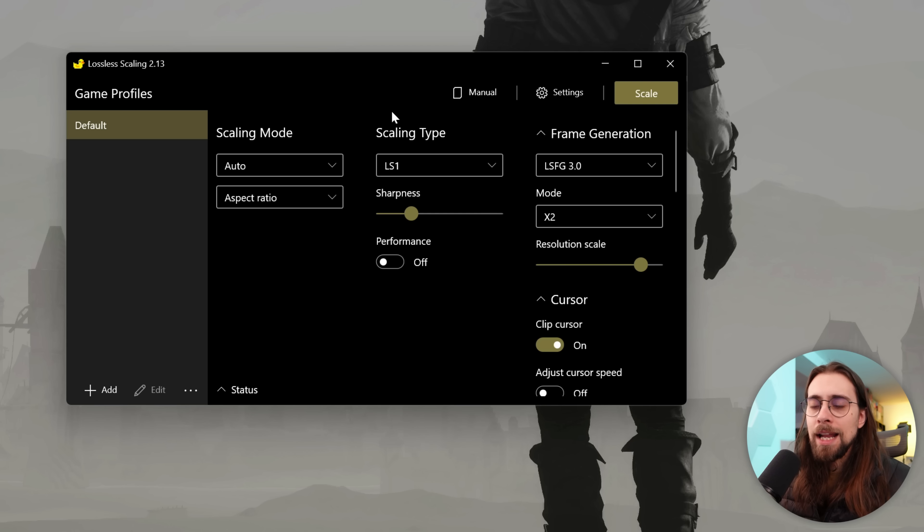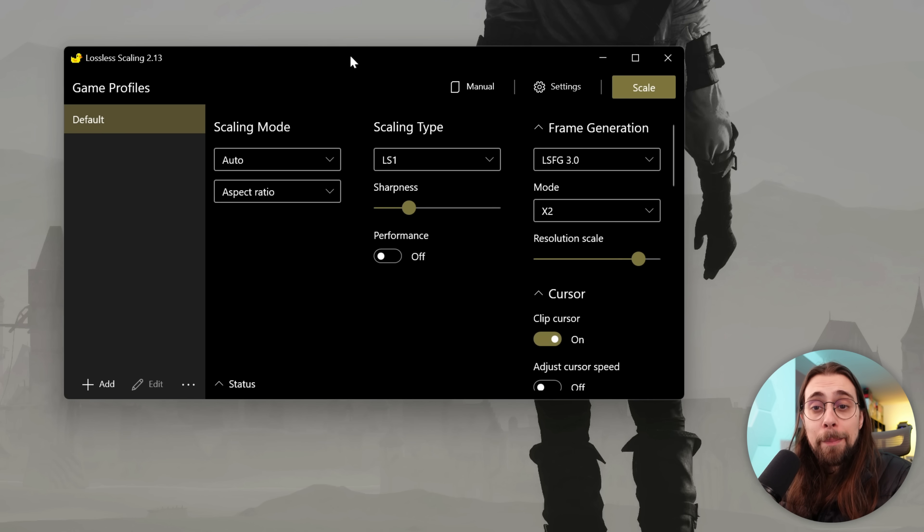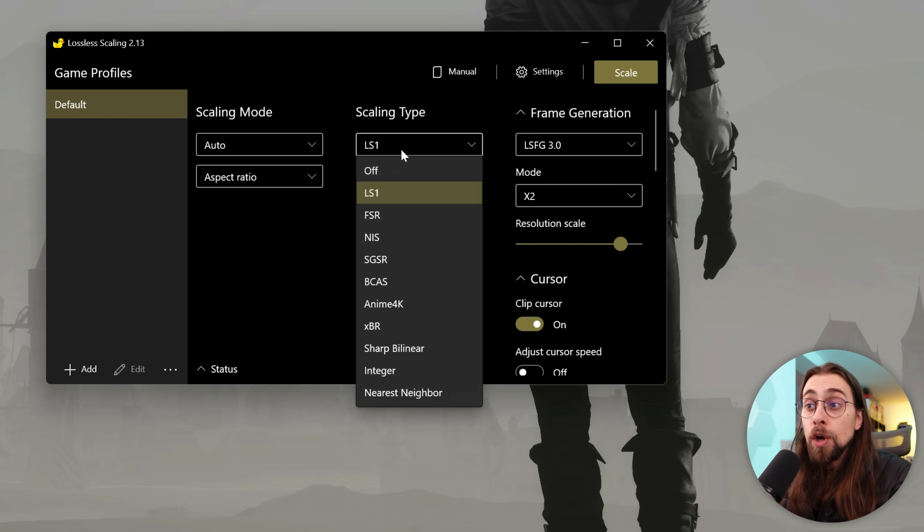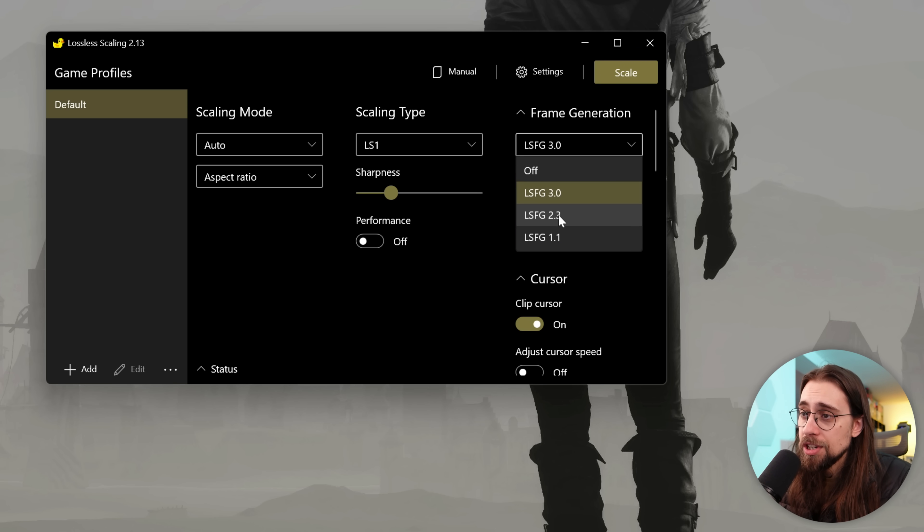In case you don't know what Lossless Scaling is: it's a Steam application that costs about $5 to $7.50 — pretty cheap. It gives you scaling modes, upscaling options (spatial only, no temporal upscaling like FSR 2, 3, or 4), and frame generation options including LS FG 1.1, NIS, SGSR (for Qualcomm chips), integer, nearest neighbor, sharp bilinear, and many more. Depending on your GPU you may be able to use frame generation 1.1, 2.3, or 3.0 — with 3.0 being the best.